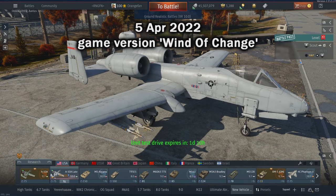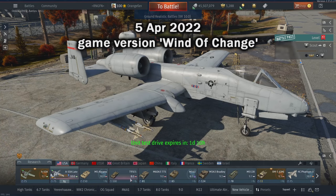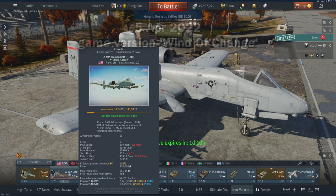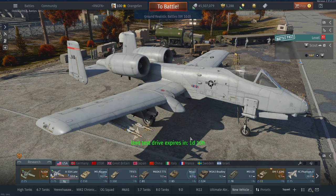There she is — the tech tree A-10A. The A-10A late is the tech tree version, and the A-10A early is the premium. Now some key differences: the A-10A late gets double the AIM-9Ls, so you get four instead of two. That's very nice — two isn't bad, but four is obviously better.